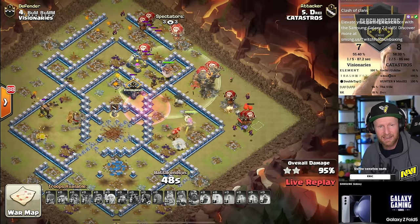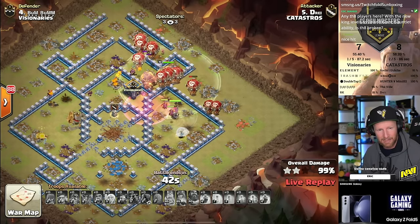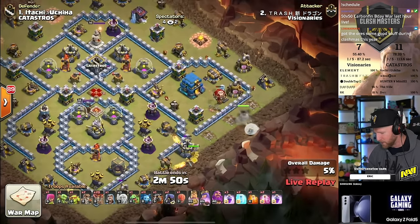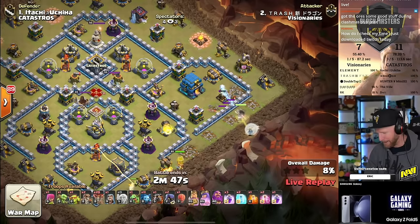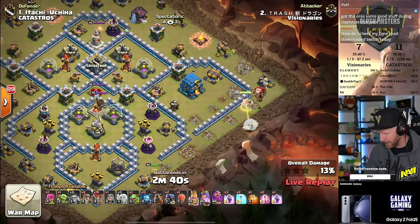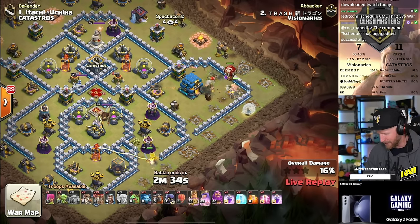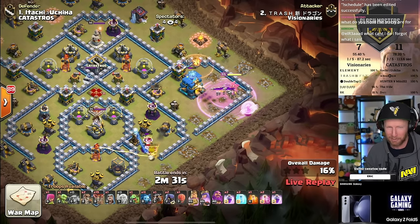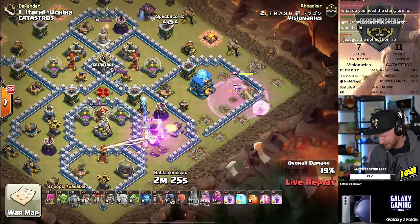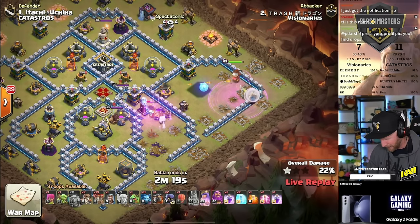Trash needs to get the triple here and get his team back in this one. Into the core of the base we go — the king is making his way forward but won't have enough punch to get any defensive heroes down. That's okay — he's got the ice hound drawn out. Wall breaks get the queen to transition forward, but the wall breaker doesn't hit the transition to the next compartment cleanly, so the queen turns all the way inside. She'll eventually circle back out — it costs some time, not the cleanest transition between compartments.